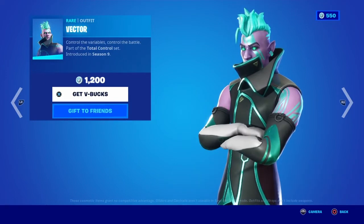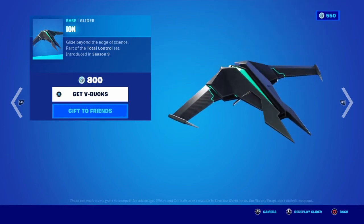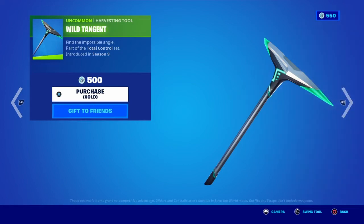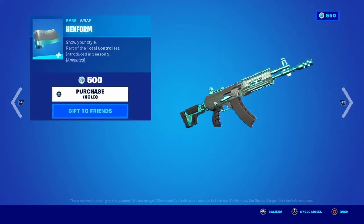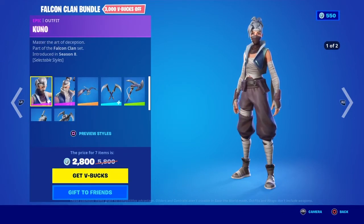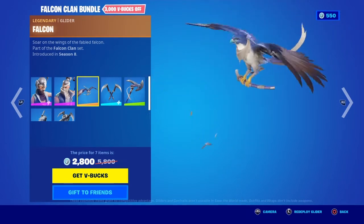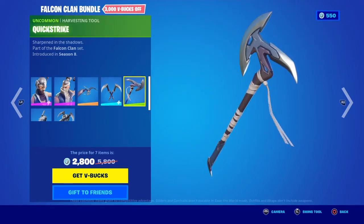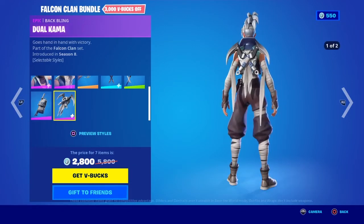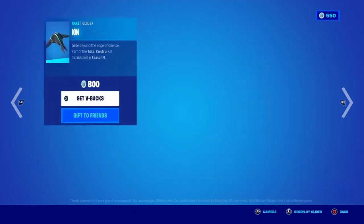Vector is back! This is the rare skin — Vector with the Ion Glider, the Wild Targent Pickaxe, and the Hex Form Wrap. This is the rare set. Kuno, Kenji — we got the Falcon Glider, the Talon's Pickaxe, the Quickstrike, the Katana and Kunai, and the Dual Kama Backplane. So we got Vector back — wow.